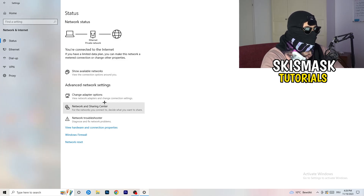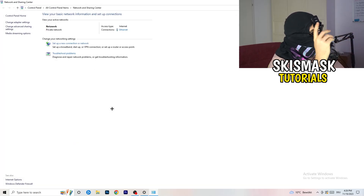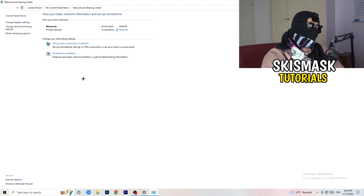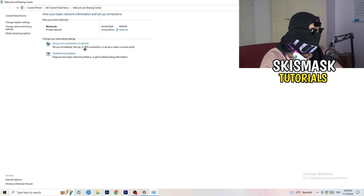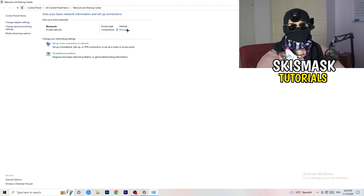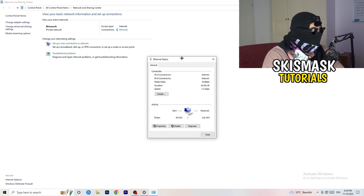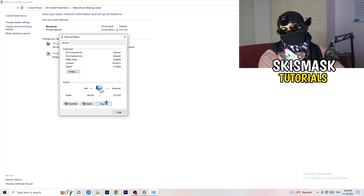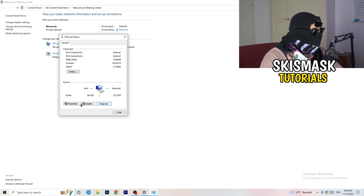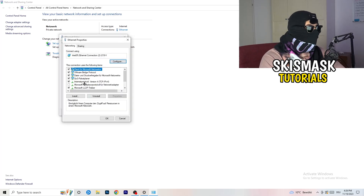Now go to 'Network and Sharing Center.' From there you can also go to 'Troubleshoot Problems' to let Windows find any related issues. Click on your active connection — it will be highlighted in blue. A window will pop up and you can click 'Diagnose' to check if something is wrong with your Wi-Fi or ethernet connection.